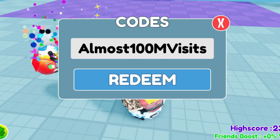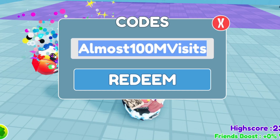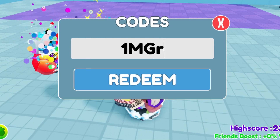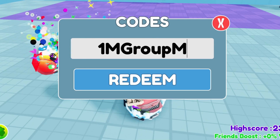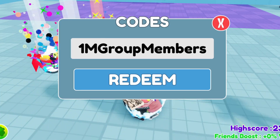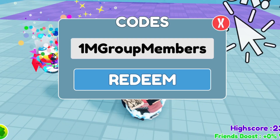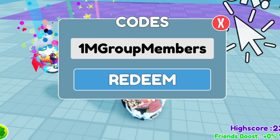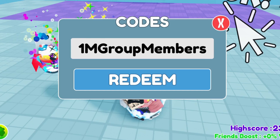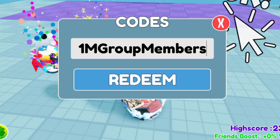The third code is: 1m group members. If you haven't joined the group yet, make sure you do. Also, drop your top speed in the comment section — my top speed is 19.4k which is super fast. Go ahead and redeem 1m group members for yourself.